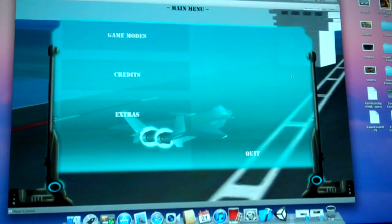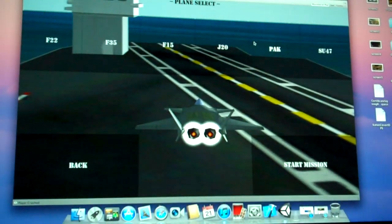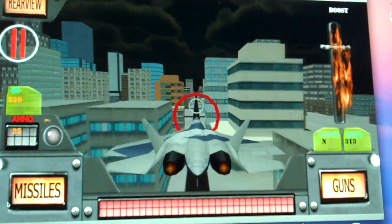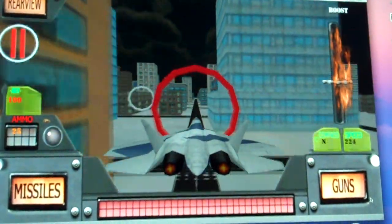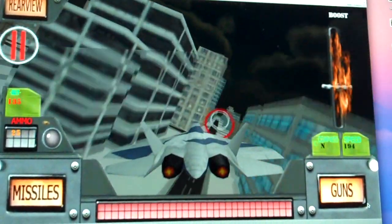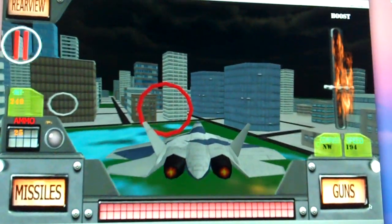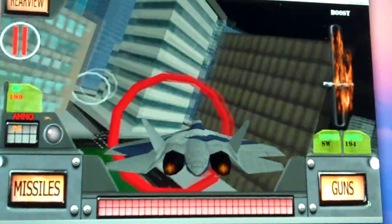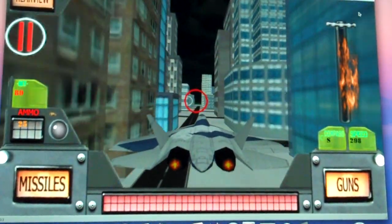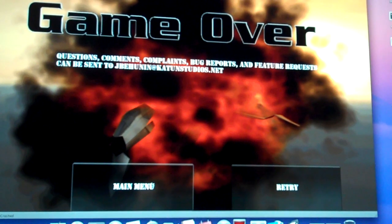Now we're going to show you my favorite — the cityscape. I think that's level six. I forgot how fast this one goes. Matt, my lead programmer, is doing the driving because I can think of this stuff but I can't fly it worth a crap.